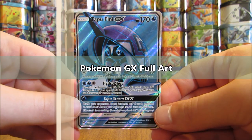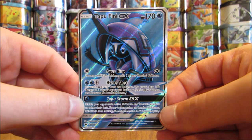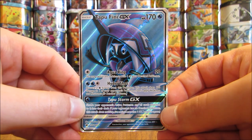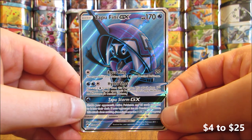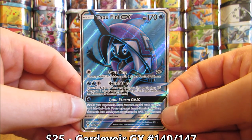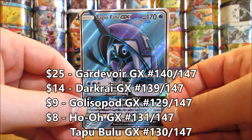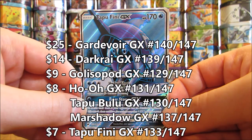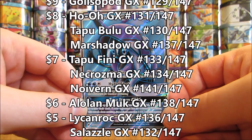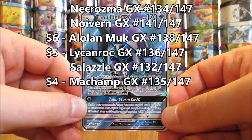Pokemon GX Full Art cards are next. There are thirteen GX Full Art cards in this set, averaging one to two Full Art cards per booster box, ranging from four to twenty-five dollars. Gardevoir Full Art is the most valuable at twenty-five dollars. Darkrai is worth fourteen. Golisopod is worth nine. Ho-Oh, Tapu Bulu, and Marshadow are all worth eight dollars. Tapu Bulu is only available in GX Full Art and GX Rainbow Rare form. Ho-Oh GX is only available in GX and GX Full Art form. Tapu Fini, Necrozma, and Noivern are worth seven. Alolan Muk is worth six. Lycanroc and Salazzle are worth five. Machamp is the least valuable GX Full Art.